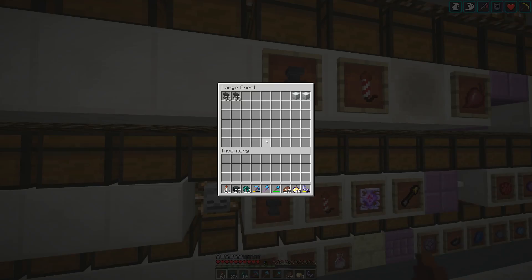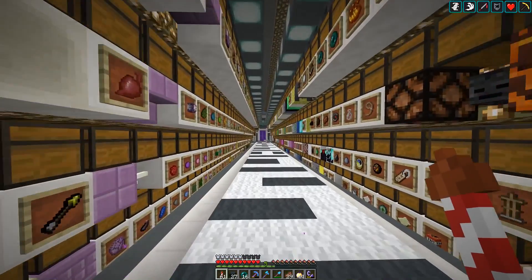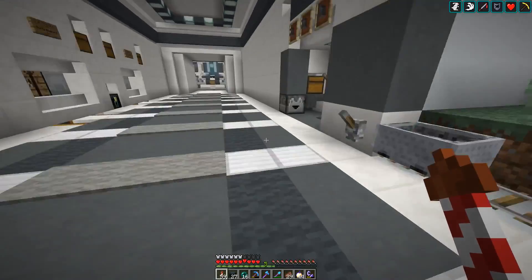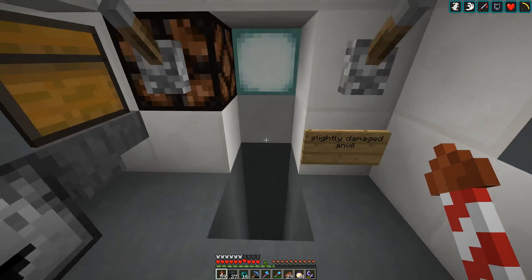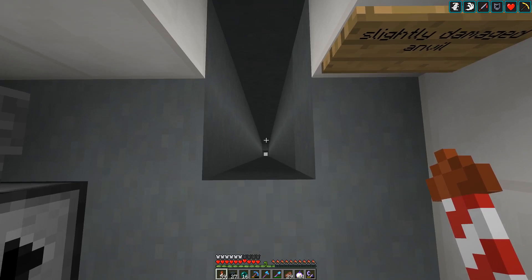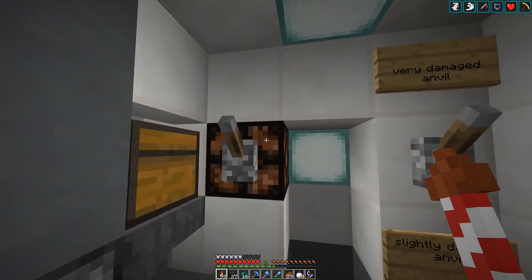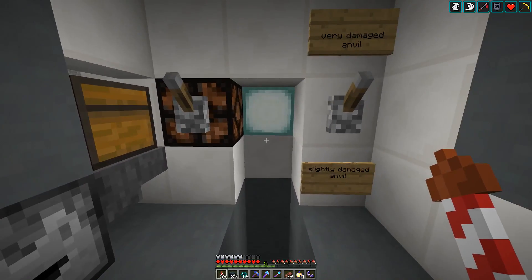And it's done — now we got a double chest worth of very damaged anvil and slightly damaged anvil. There was a little issue with the contraption as I was speculating earlier: during some lag spikes the client wouldn't place blocks reliably with the same interval, and then the observer sticky piston system at the bottom failed and the anvils were piling up. I just fixed this by slowing the contraption down a little bit — from every 12 ticks to every 16 ticks — and then it worked fine. Got a complete double chest out of it.